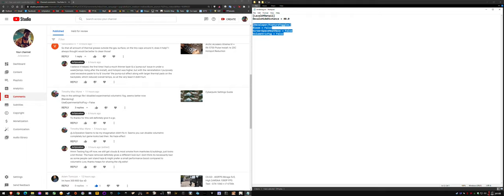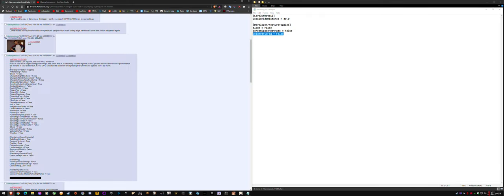By default it looked like this for me, with just decals hide distance. I entered this extra bit here. I'd like to thank Timothy McWine for sharing the line that helped me find a bigger post that had more settings to play with. But I did not test all of these — I've only tested the distant fog and distant volumetric fog settings, as well as volumetric fog, which is the one that actually works.